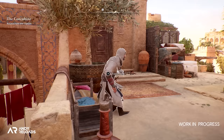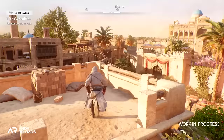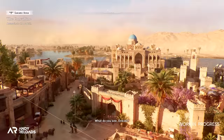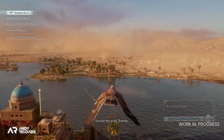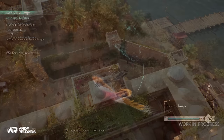Moving forward in the trailer, notice the 'locate area' tab above the case name. This is cool because the hot-or-cold type of mechanic from Origins does seem to be implemented here in Mirage, instead of Valhalla's general objective area. This means we need to locate our enemy target specifically by marking them within a few feet of where they actually are, rather than just a blanket space to run around in and try to find.